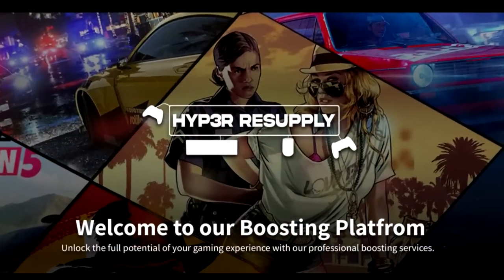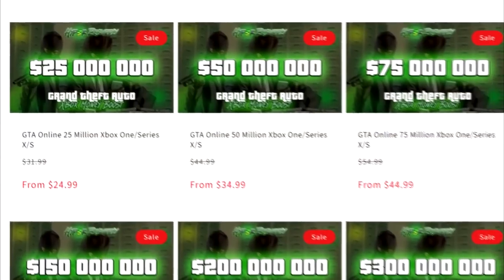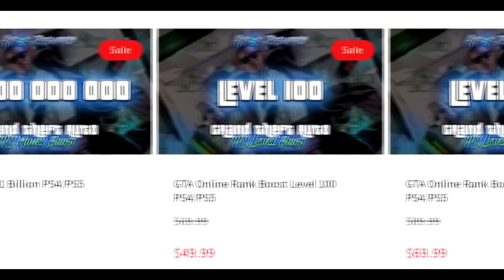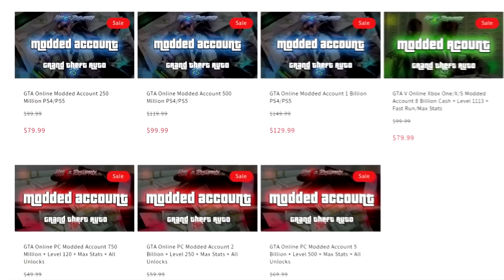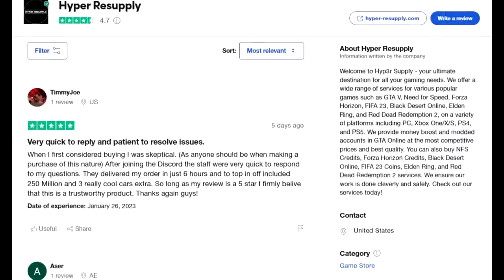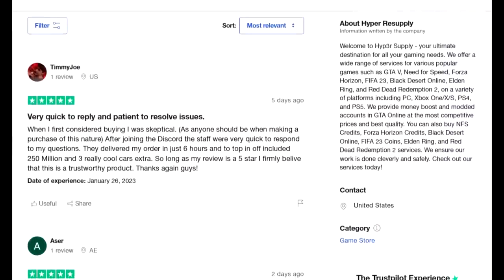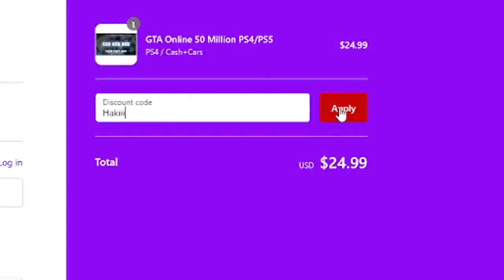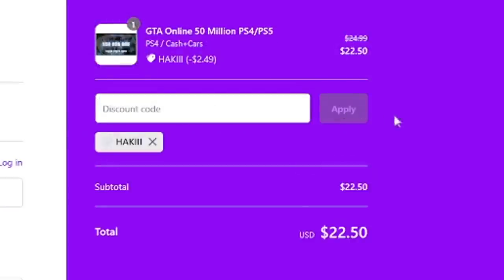If you're in need of any GTA modded accounts, account boosts, and cash, make sure to check out Hyper Resupply down below in the description. They offer some of the cheapest and safest cash and rank services out there on all platforms — old gen or next gen — and they have lots of verified reviews. Use discount code HACKY at checkout for an extra 10% off. Now let's get back into the video.